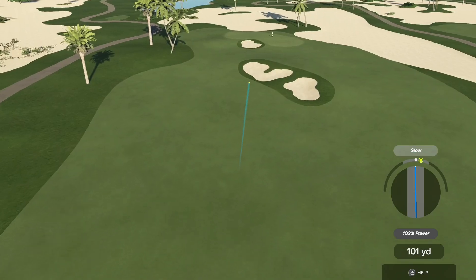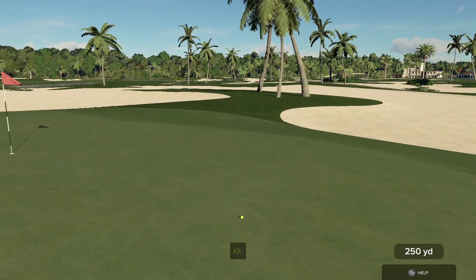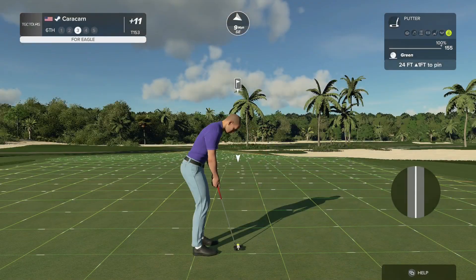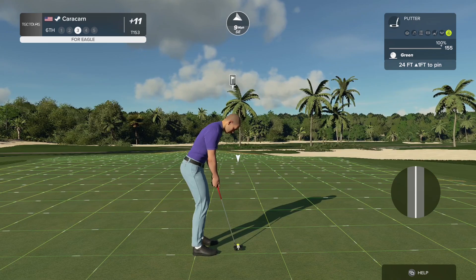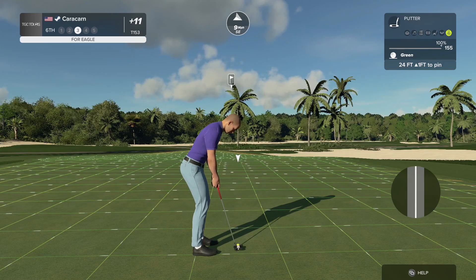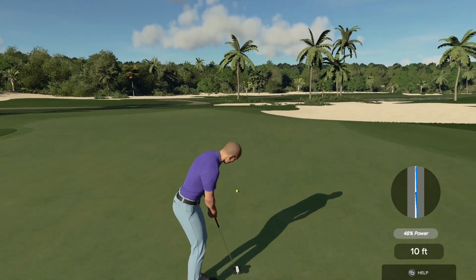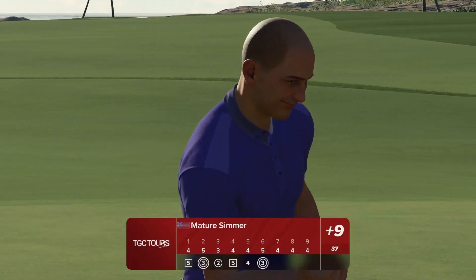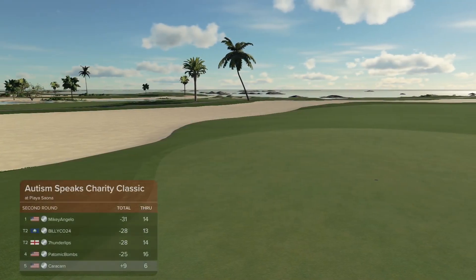If I made it and knew it was a bad decision, would that make me insane? Probably. 24 feet away — not a ton of break, uphill. Oh, how nice does that feel? Dropping in there for the eagle. Both par 5s: eagles. Wow. I know for certain that is a first in my golfing.